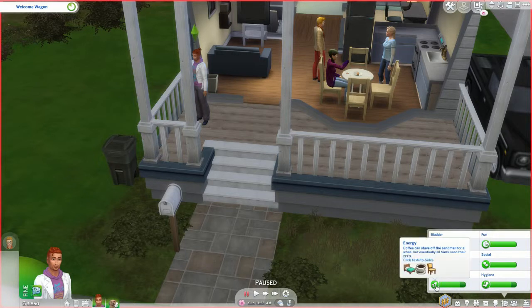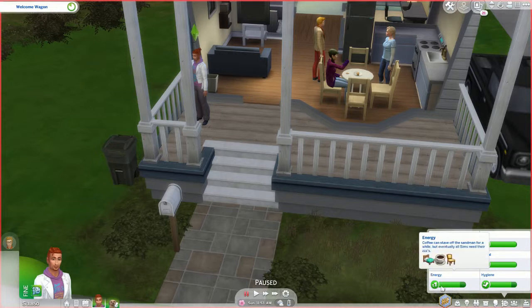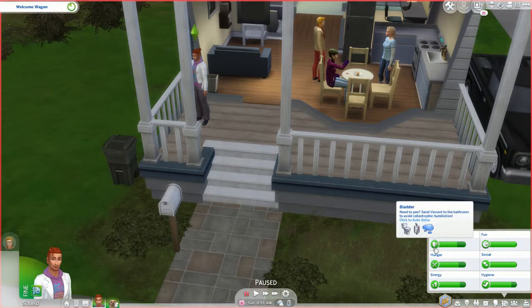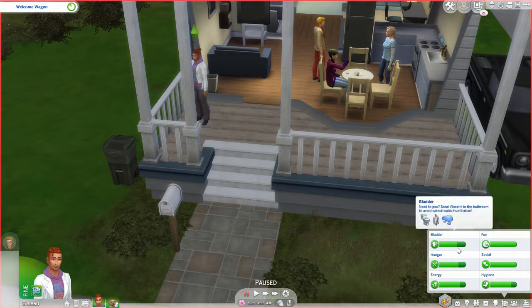Something catastrophic will happen. If the energy meter was all the way down in the red, your Sim is going to pass out from exhaustion. If hunger is down in the red, your Sim is going to experience extreme hunger and so on.